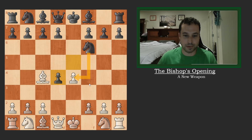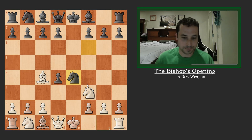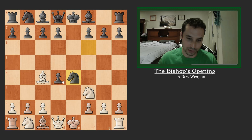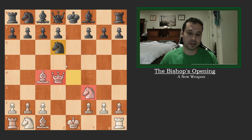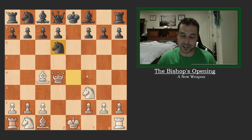Instead of capturing that pawn, black actually played a good move — capturing the pawn on d4. We don't want to take back right away with the queen, because that walks into black developing their other knight with tempo. So in this opening, we play Knight to f3, piling up another attacker and developing another piece. Now black goes ahead and takes this pawn. We then take the pawn back. Black cannot just play Knight to c6 here because this knight is under attack, so he has to retreat the knight. When he retreats, we've got three pieces developed. We've given up a pawn in the center, but we have a lot of initiative.